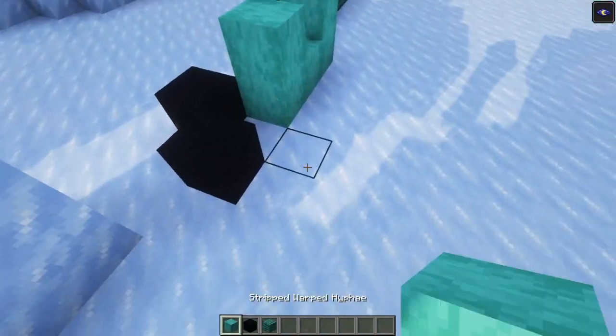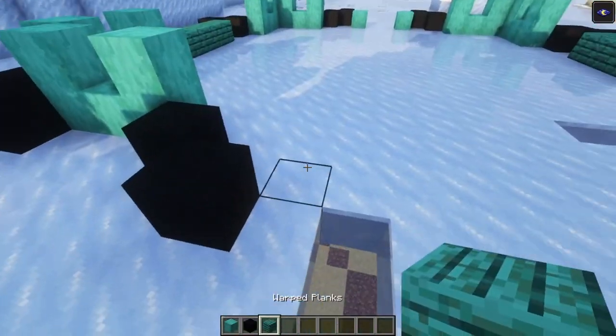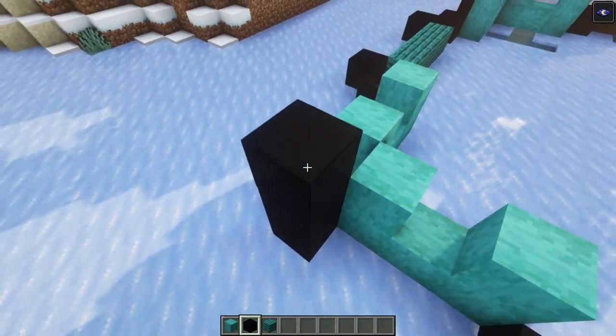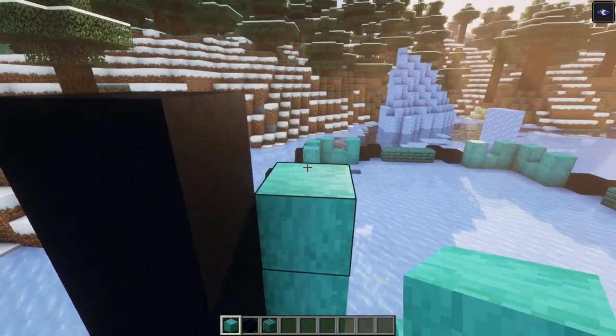For the back side, we're going to repeat the same thing as we have done for the sides. Now we're going to build up each pillar six blocks high, then build in the windows as we go.